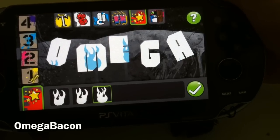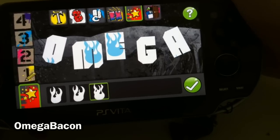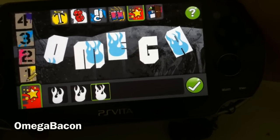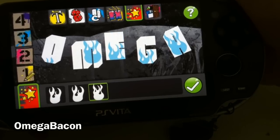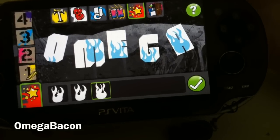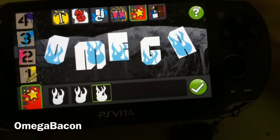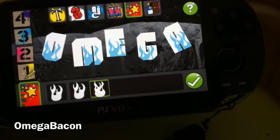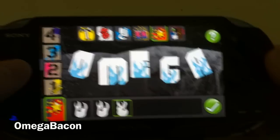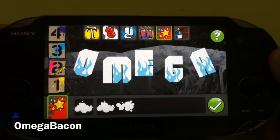I'm using the back panel now to adjust those flame effects, which is quite cool, though a bit difficult. Okay, there we go — all my letters are on fire, that's kind of cool. If I change the color... there we go, that's looking pretty smart. On the left-hand side you've got layers, so I could add even more stickers.